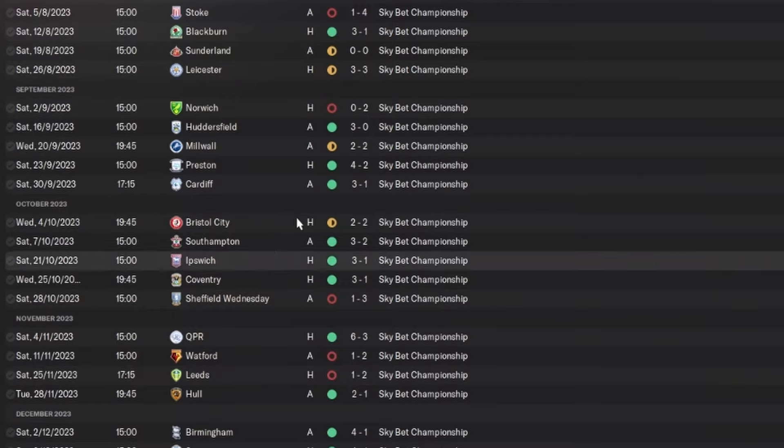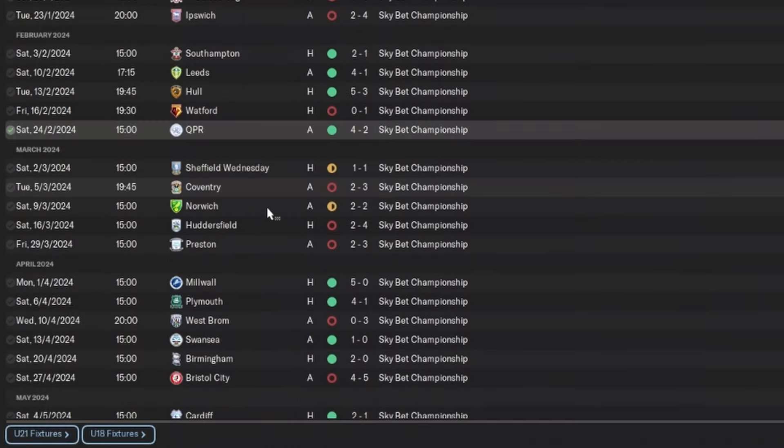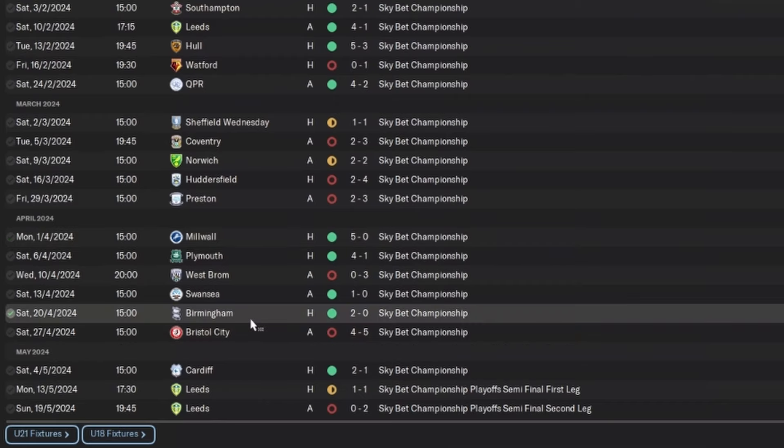Looking at the results: there are some runs of red, but we lost 4-1 to Stoke then bounced back with a 3-1 victory against Blackburn. Beat Huddersfield 3-0, 4-2 against Preston, 3-1 against Ipswich and Coventry, a 6-3 against QPR. Some big wins: Birmingham 4-1, Swansea 4-1, 5-3 against Hull, 4-2 against QPR, 5-0 against Millwall. We lost 5-4 to Bristol but beat Birmingham 2-0.